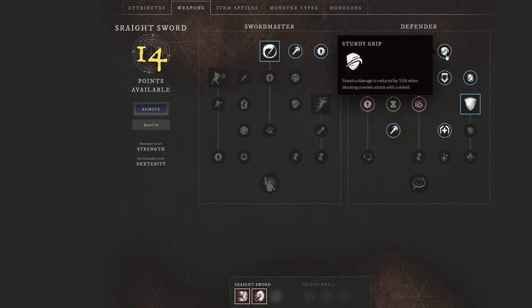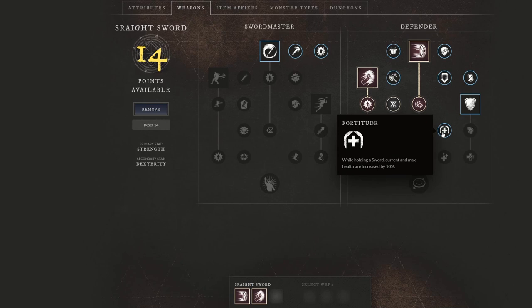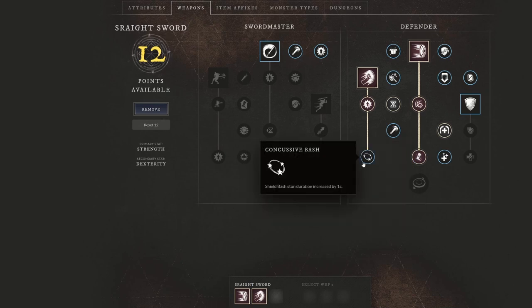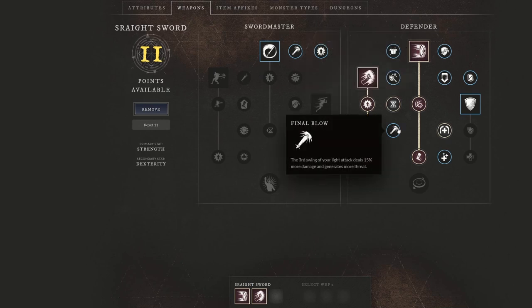Moving over to this side, we have Fortitude: while holding a sword, current and max health are increased by 10%, giving you a nice solid amount of health for pretty much free. We see Intimidating Rush — we are going to grab this. On a successful hit, all enemies within 5 meters are slowed by 30% for 4 seconds. You're going to see how much CC this really does give. And then also Concussive Bash: Shield Bash stun duration increased by 1 second, making Shield Rush and Shield Bash very strong.